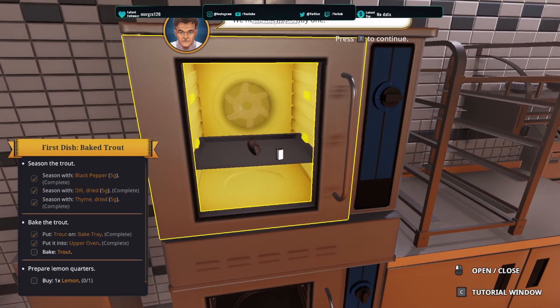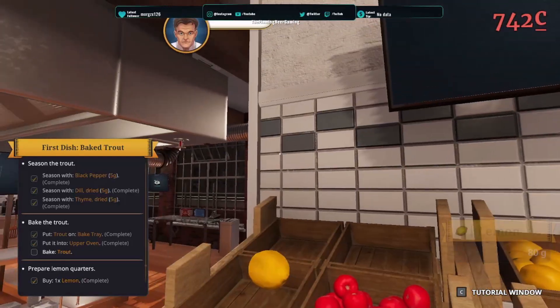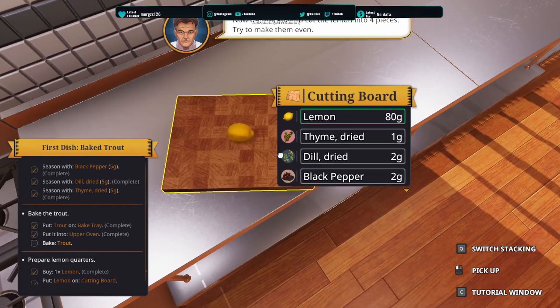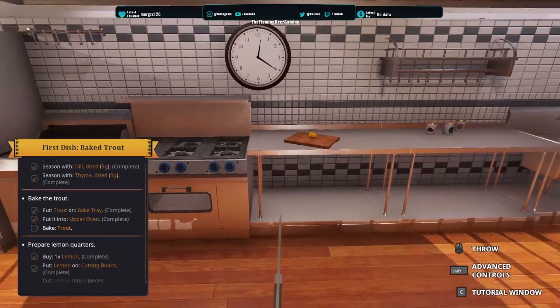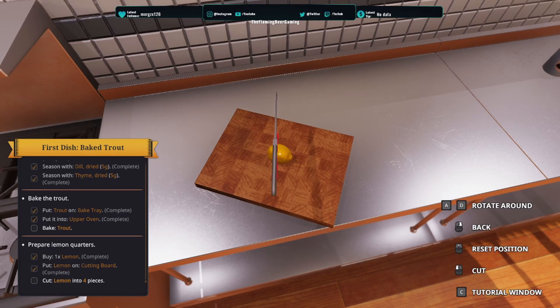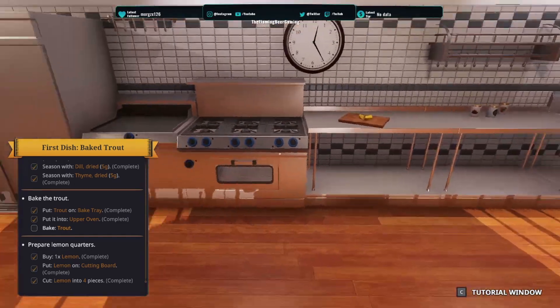We need a lemon, so we need to buy a lemon. We have a lemon — put it on the cutting board. We kind of need to clean it though, because we've still got things on it. I need to get the knife. I need to rotate. Bang, and bang — in four pieces. Boom, done.